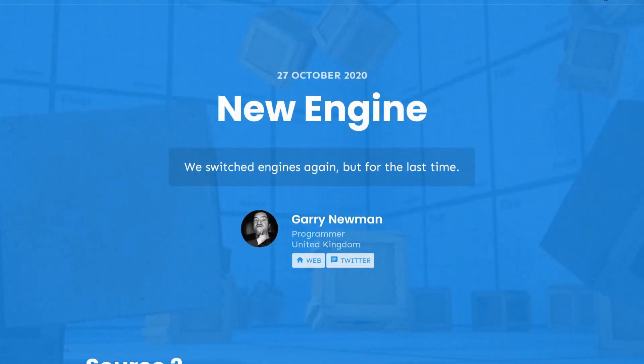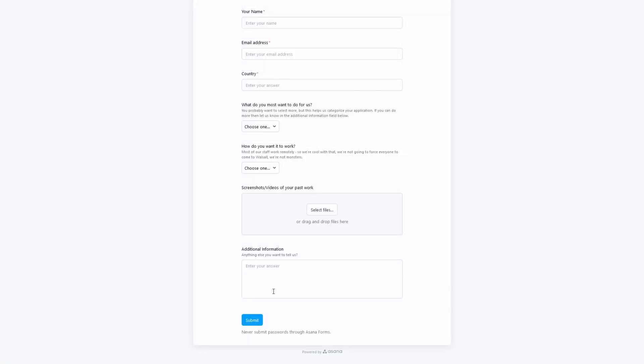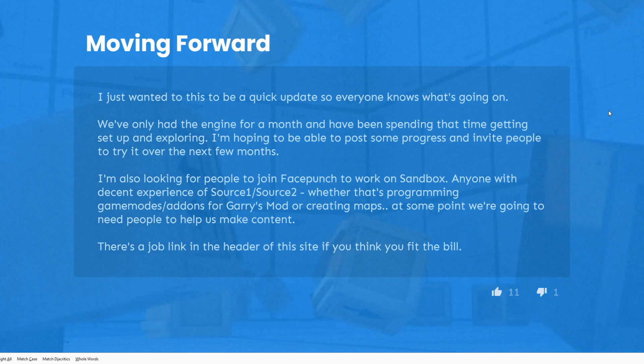There's a job link in the header of sandbox.facepunch.com. You don't necessarily have to be looking for a job — you could also be looking for early access. If you just want early access to create content, fill out the application and press submit. I actually had some problems submitting this form — every time I tried to upload videos and screenshots it would fail. I ended up uploading them to a different website and putting the links in the additional information box. You might have to do that as well, or maybe they got it fixed.